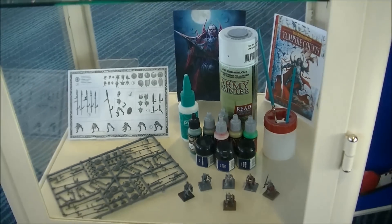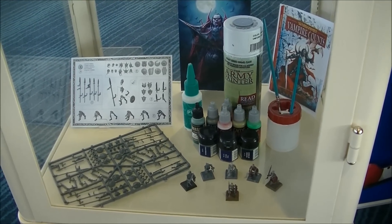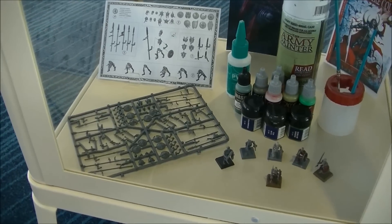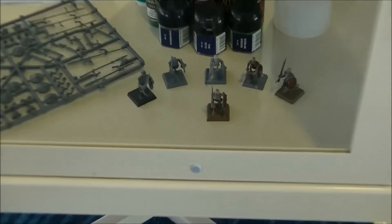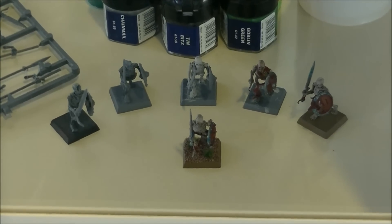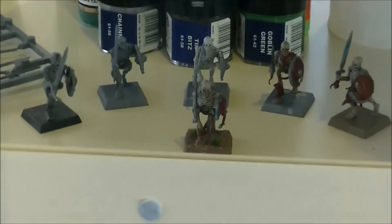And lastly we've got here just a little display of all the little bits and pieces of putting models together, sort of to show people where it starts and the way that it builds up. So you can see here it's putting them all together, base coating, highlights, washes, and then the final model.